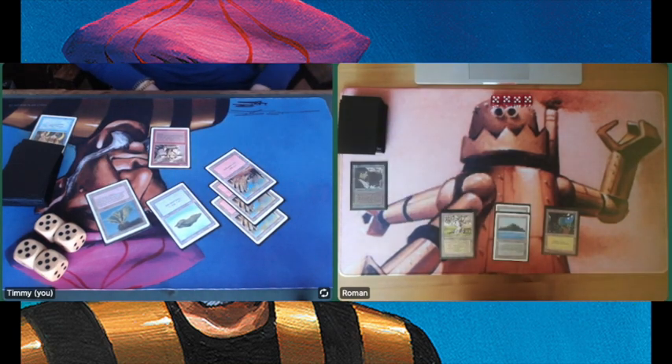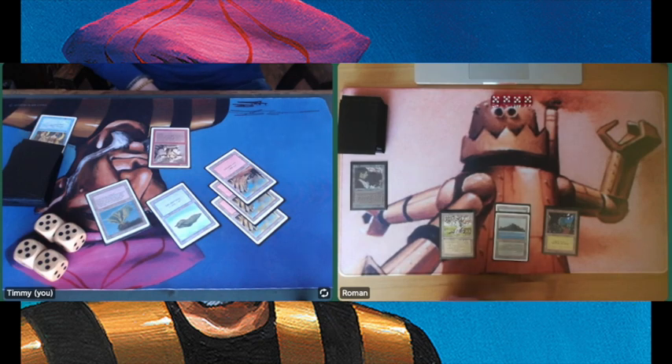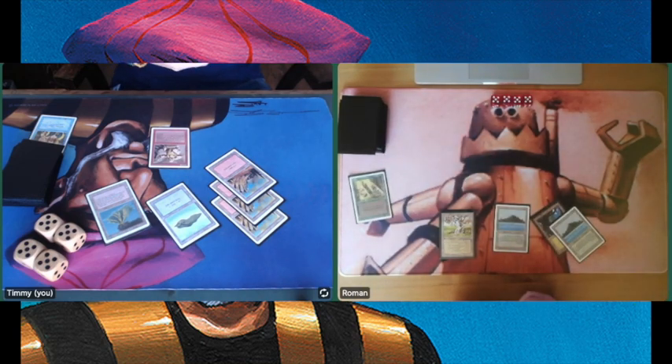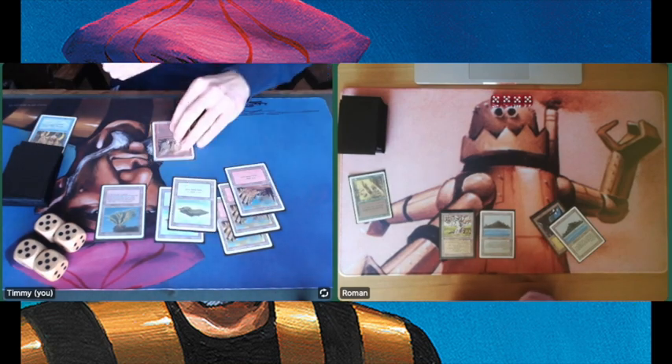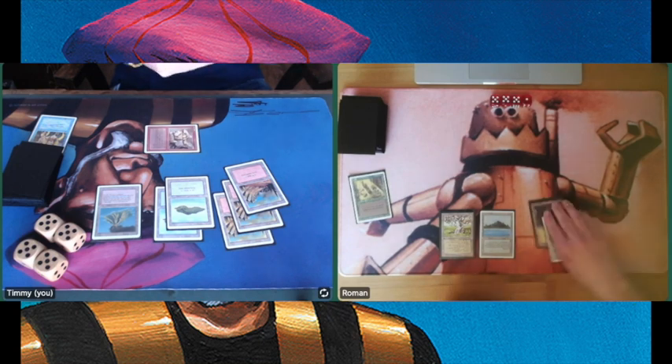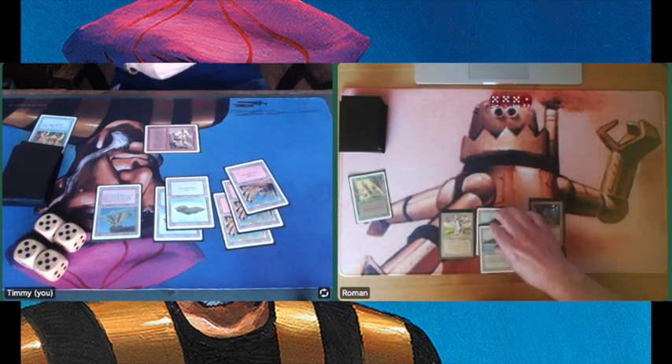There's an Earth Elemental — there's my big fatty. Let's hope we're not going to see another Control Magic as we saw in game 1. I've boarded in Red Elemental Blast to protect me from Control Magics — Control Magic being a huge problem because it's an enchantment, and when you're playing blue and red there's not much you can do once the enchantment is in play. He plays a Regrowth but doesn't have enough mana yet. There's my attack dealing 4 damage — Earth Elemental is a 4-5 vanilla creature for 5.